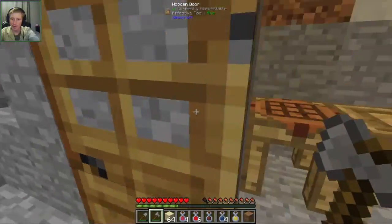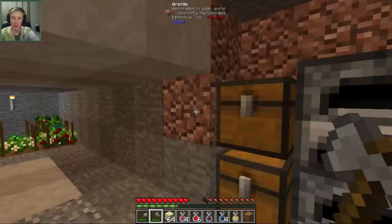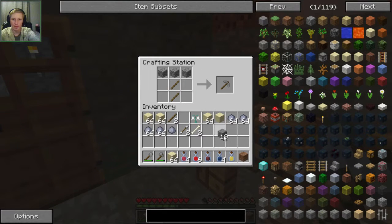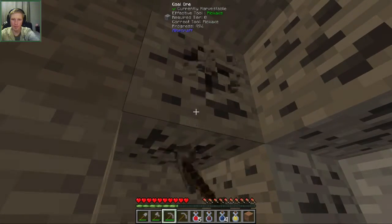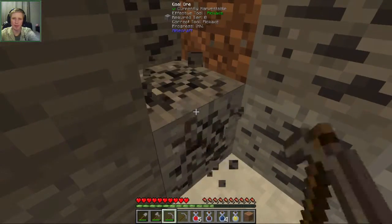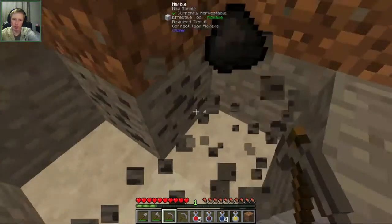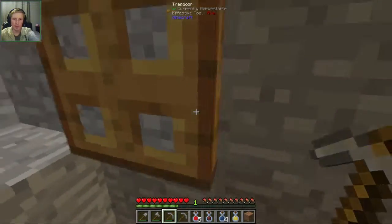Finally we have the materials we need to start making the coke oven. Now the real question is: do we have the coal to smelt all this clay? The answer is no. So we're going to make a pickaxe — luckily I still have some sticks left — make another one, and get as much coal as we possibly can. We need at least 32 coal total. We have 18, so this little vein should do it.